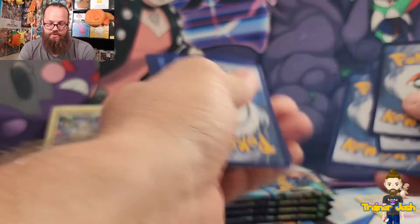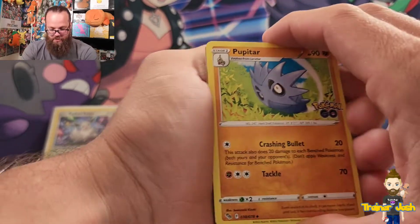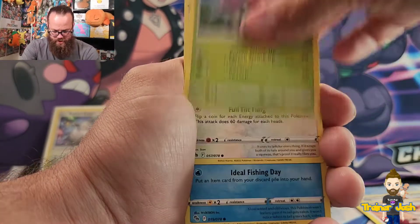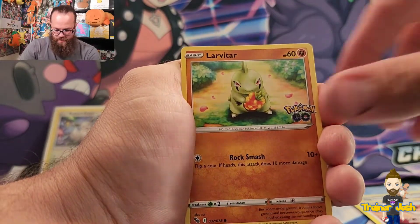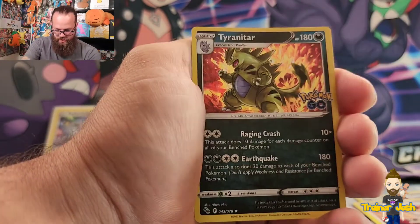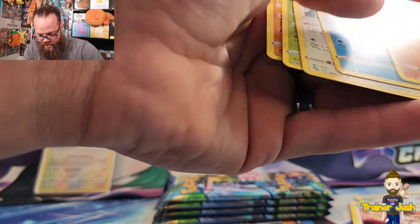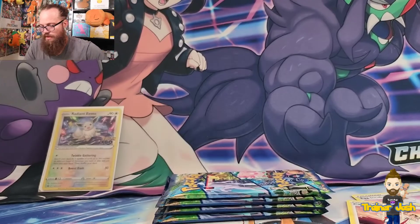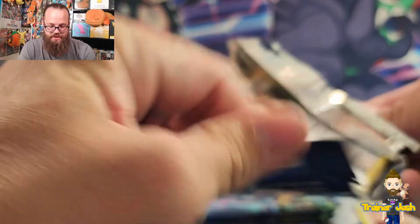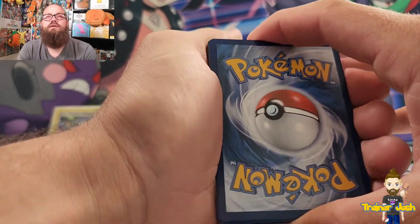Moving on to pack four — sorry, an alarm clock went off on my phone and cut off the video. Starting out with a Pupitar, Candela, Ariados, Aipom, Slowpoke, Larvitar, Aipom, Spinarak, a reverse holo Blastoise, and another holo Tyranitar. I actually don't know which Pokemon can be Dittos — like is it specific commons, or could you actually have a holographic that's a Ditto? That would be really disappointing.